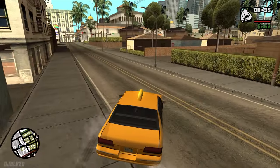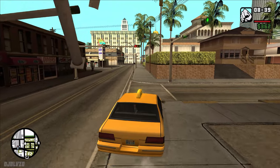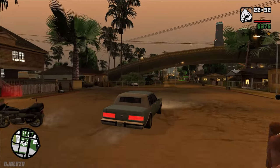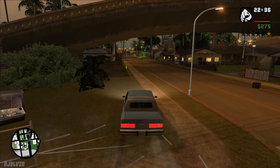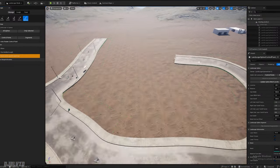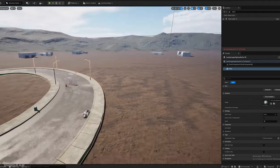Today, I will be showcasing a procedural street prop spawner I made, similar to that seen in the Grand Theft Auto games. If you've ever played any of the Grand Theft Auto games, you are familiar with the ability to run over street signs and poles. I wanted to create something similar in Unreal Engine using the procedural content generation system.